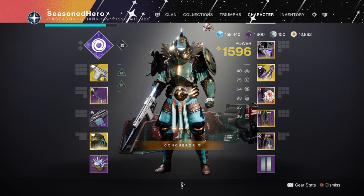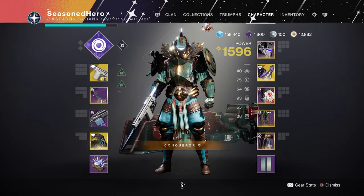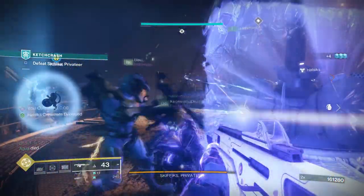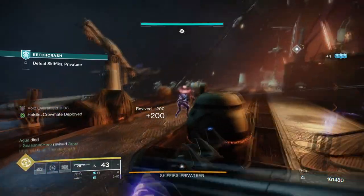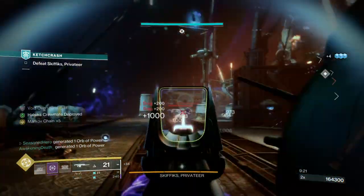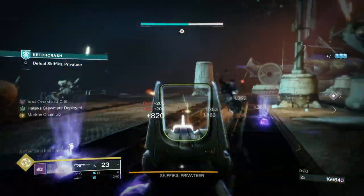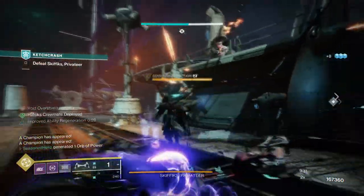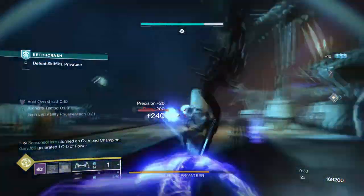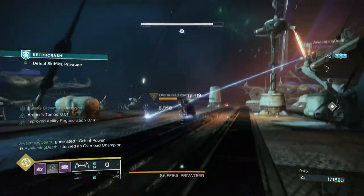My Strength stat is around 30 and this can be increased to 50 or more if you choose to, but I only recommend this if you don't have the same things that I do. You'll be able to get the Fragment mentioned earlier as that's part of the void subclass in general, and Invigoration and Distribution both come naturally. The ones you may struggle with are Monte Carlo and Heavy Handed mod, which will require you to play the game quite a bit. Monte Carlo can be obtained from the Shadowkeep DLC, so having the weapon with Pugilist might be better overall if you don't have it.